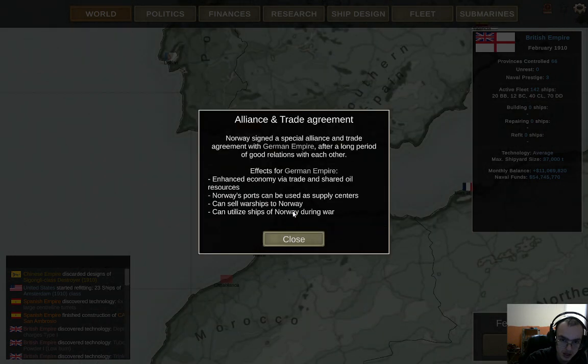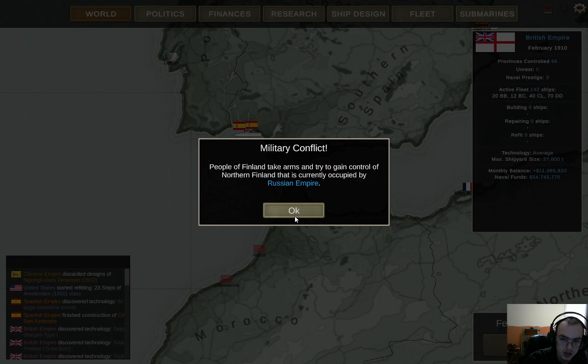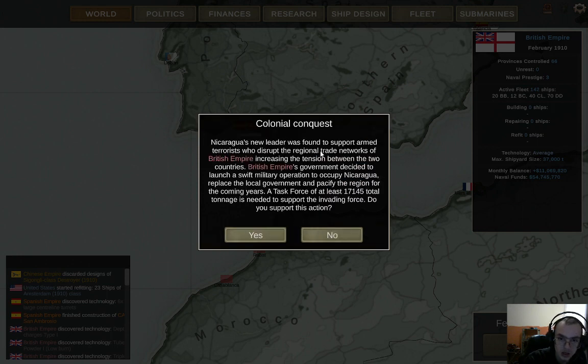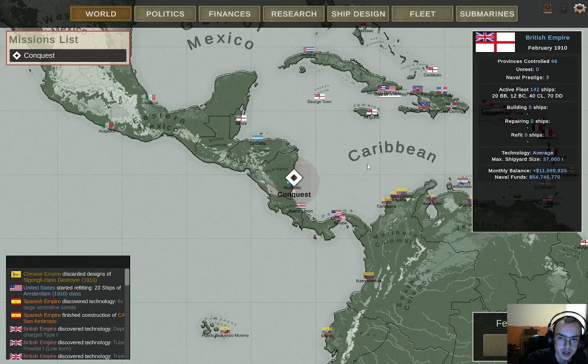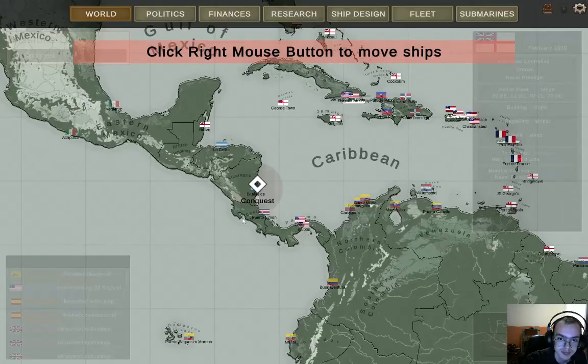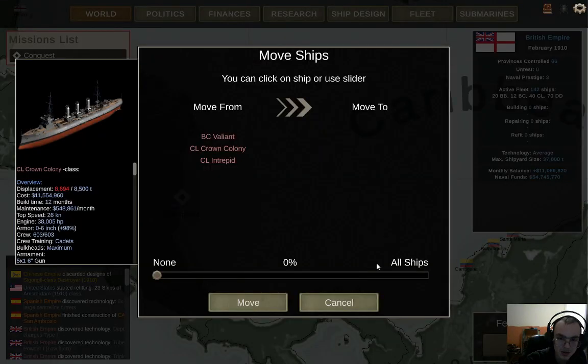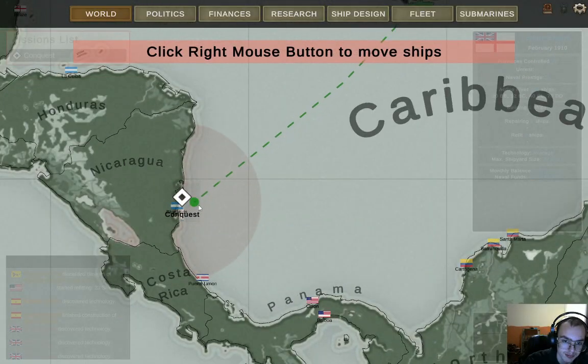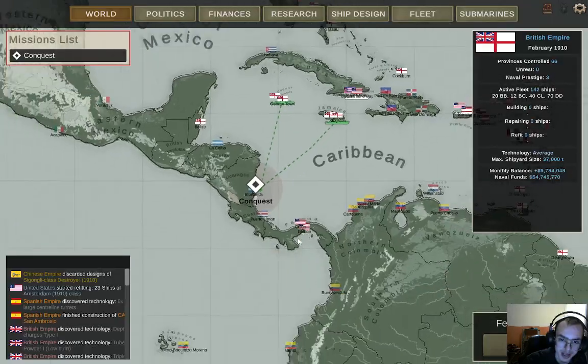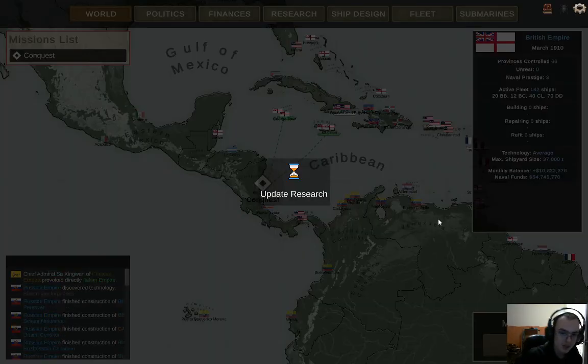We're at least getting some good stuff. Hold on a second. Over there in three turns — yes, we can send a battle cruiser, two light cruisers, and a destroyer, and we shall expand the empire into Central America.